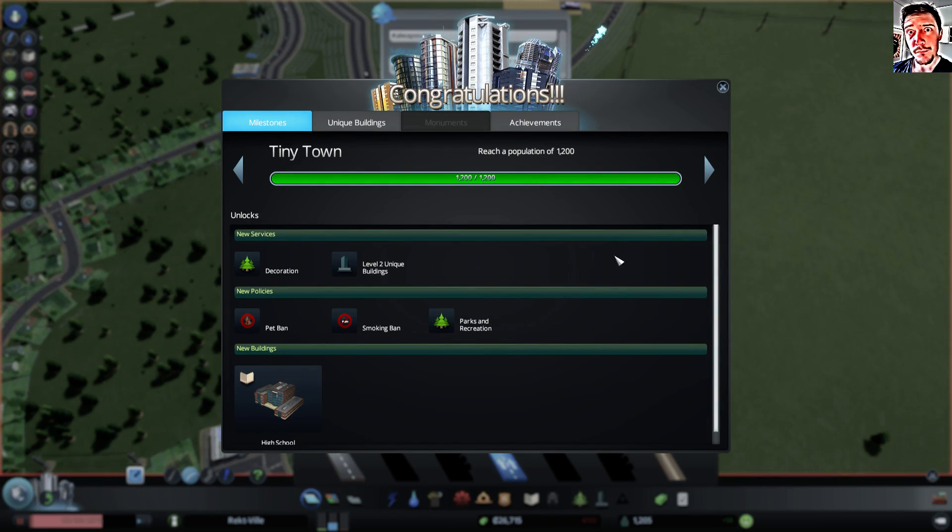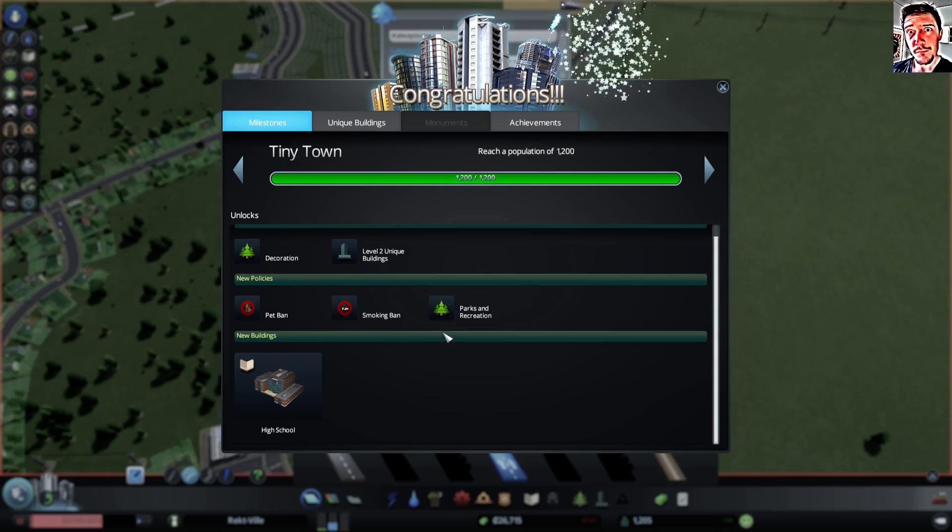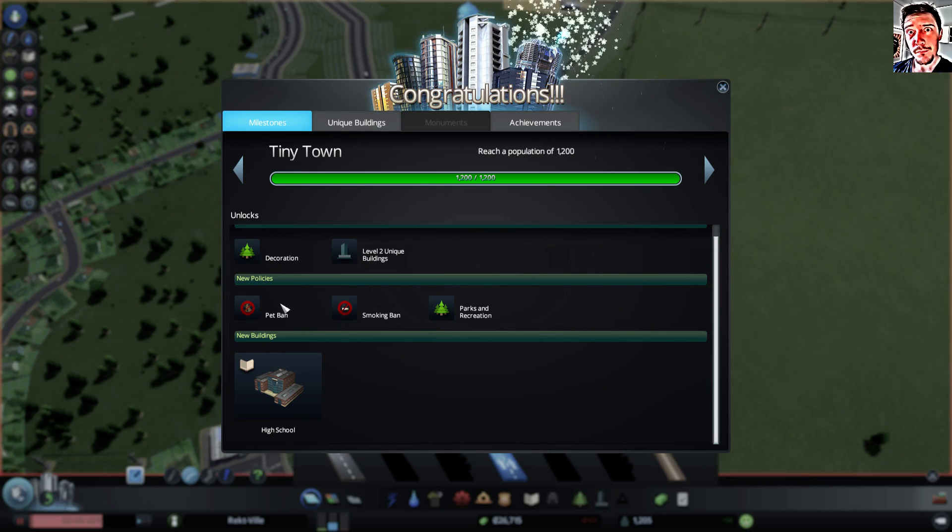He leveled up — nice. What did we get? We get some new policies and decorations, but also the high school. So I guess soon I have to build a high school as well.